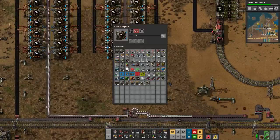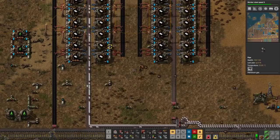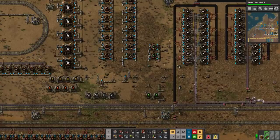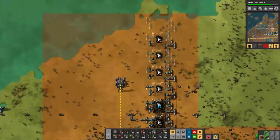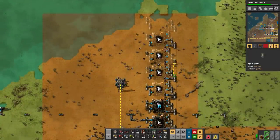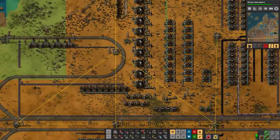I think this will run — it's just waiting for petroleum, which is technically all connected over there, but we're just short at this time. Since we don't have any real heavy or light, it really is just the oil refining. Maybe I should put speed modules in here, or just a lot more refining.